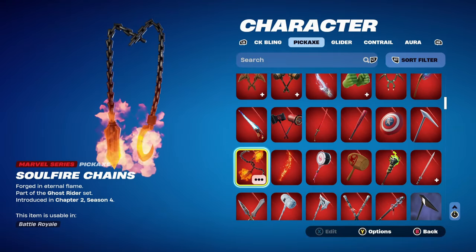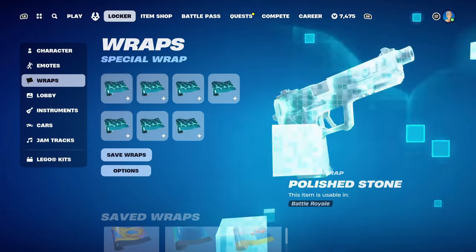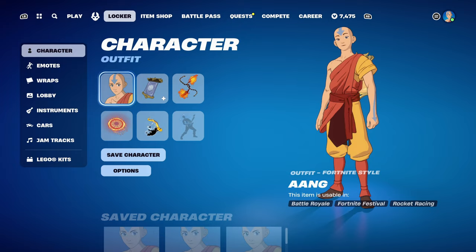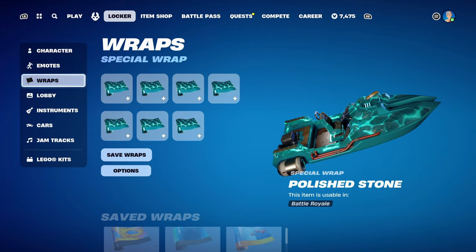The pickaxe is Soul Fire Chains, part of the Ghost Rider set, introduced in Chapter 2 Season 4 — using it for the fiery theme. The weapon wrap is Polished Stone, introduced in Chapter 3 Season 3's Battle Pass, using it for the light blue and dark blue design. So basically this combo covers different elements on Aang: you have the yellow of the Air Nomads back bling, the orange of the Soul Fire Chains for fire, and the weapon wrap for water.